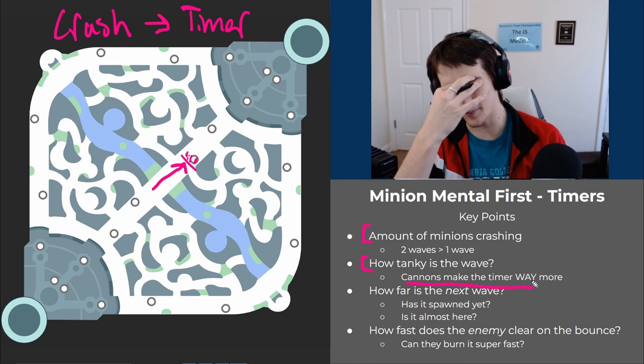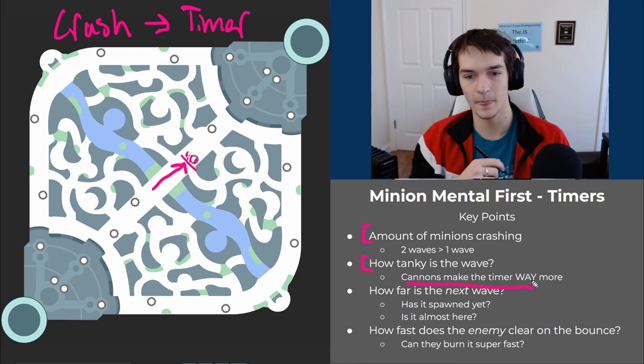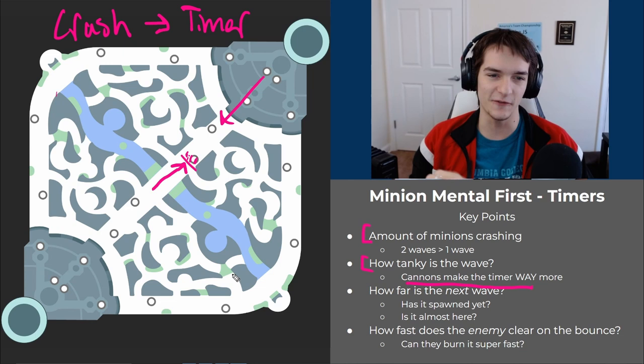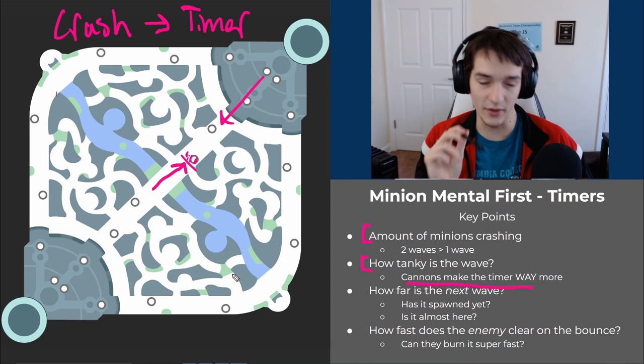How tanky the wave is matters a lot. Cannons make the timer way bigger — a cannon takes seven tower shots, a caster takes two, a melee takes three. So cannons are locked under the tower much longer. If you're crashing a cannon wave, or if a cannon is coming back on the bounced wave, the opponent can't crash it fast so you have a freeze. Cannon waves spawn every third wave in laning phase, then every other at 15 or 20 minutes, and every wave at 25.